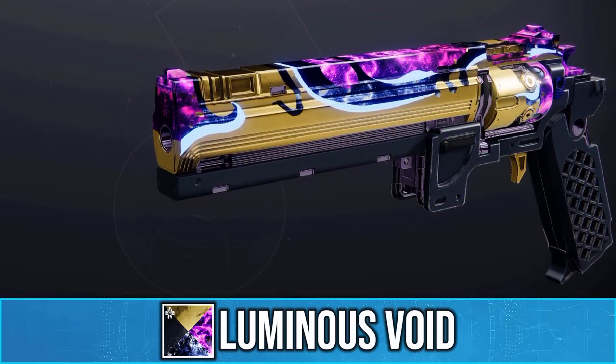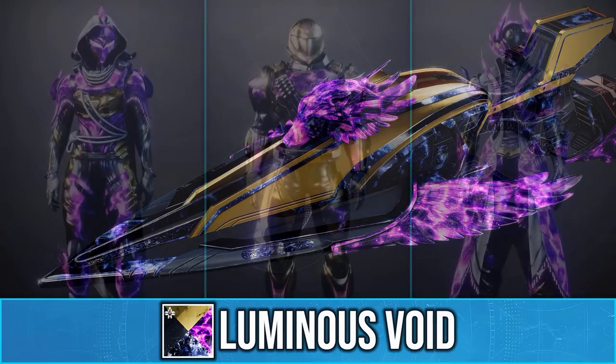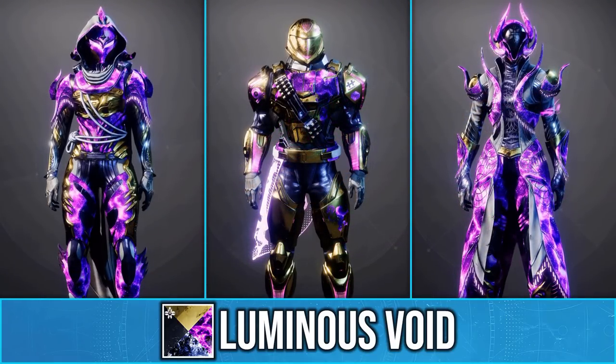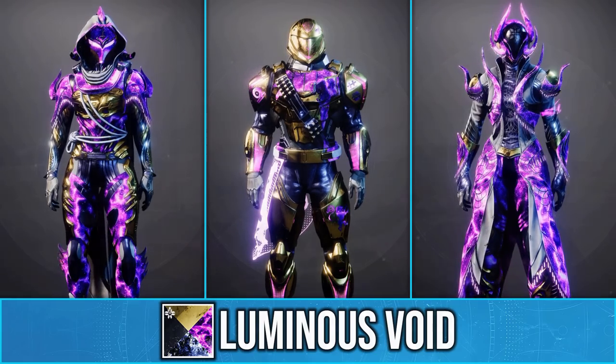This unique void texture will also carry over to your weapons as well as your Ghost Shell, ships, and sparrows. It reminds me a lot of Dark Matter from Black Ops 3, and in my opinion is one of the best and most unique shaders in Destiny 2.